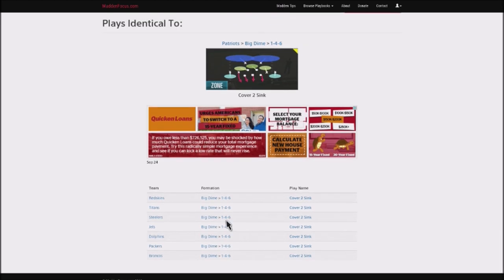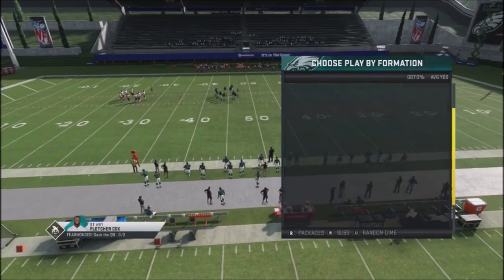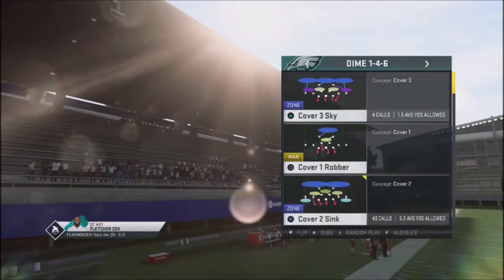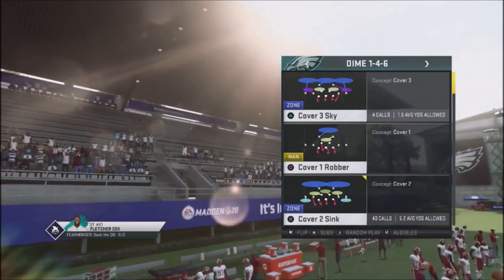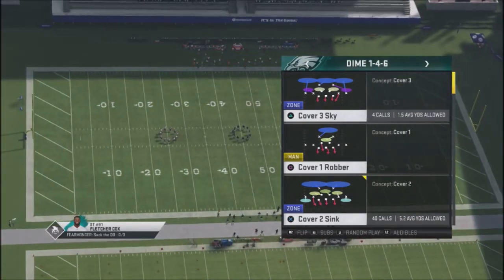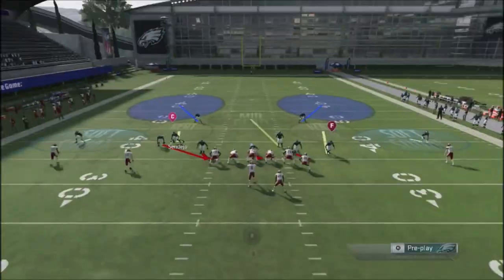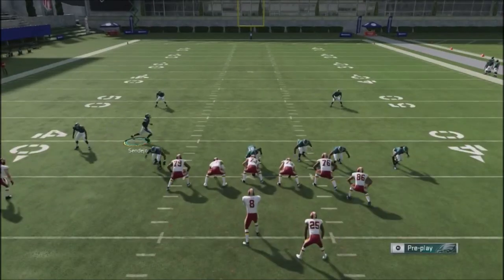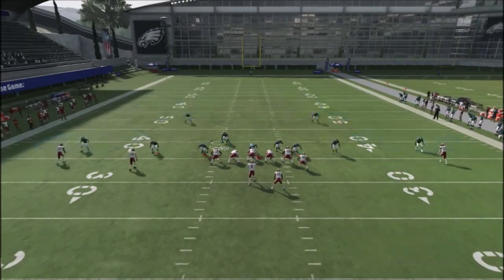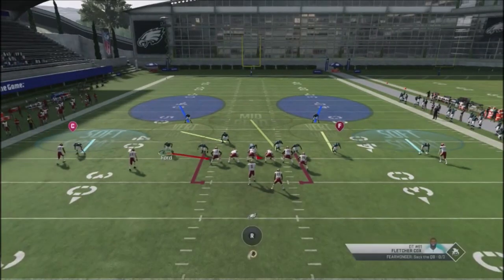It's going to be the Cover 2 Sink, and I'm going to use a couple of base plays in my scheme to confuse my opponent and keep them guessing. The whole scheme is really built around this particular blitz — the Cover 2 Sink — but I had to make some adjustments to make it more effective and have some audibles to jump into. Basically, what you want to do is base the line, press your guys down, then cube contain, and slide this guy over, then user this guy right over this guard.